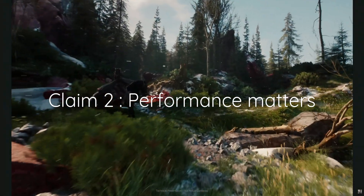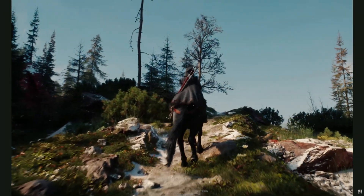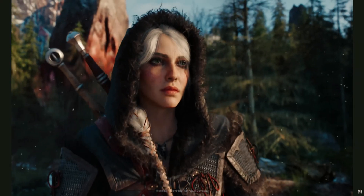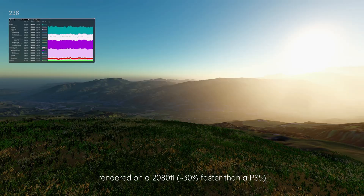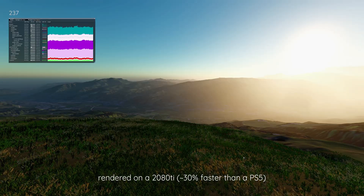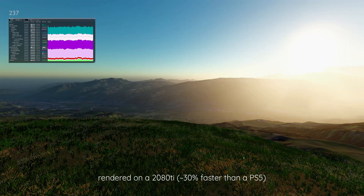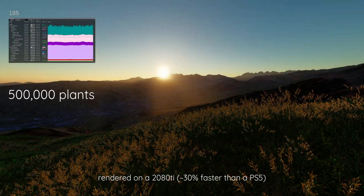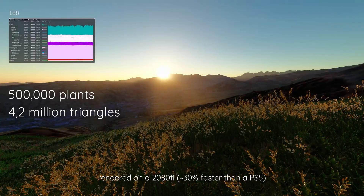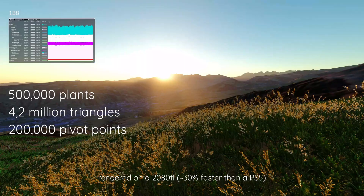Nanite micro polygons are a bad match for GPU hardware. The Witcher 4 demo renders between 800 and 1080p in order to hit 60 frames per second on a PS5. Earthworks vegetation, on the other hand, was perfectly optimised to exploit GPU hardware — rendering in full 4K on a 2080 Ti, the frame rate seldom drops below 200 frames per second, even with 500,000 individual plants, 4.2 million triangles visible on screen, and 200,000 pivot points with smooth Bezier animations.